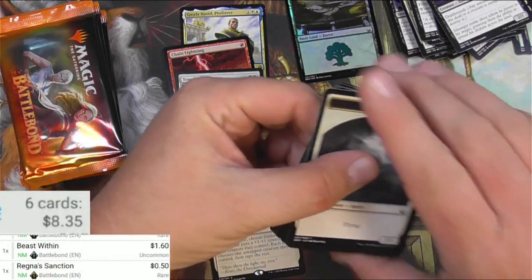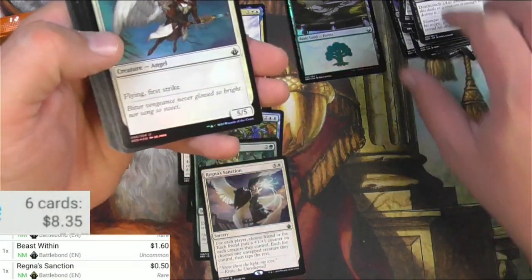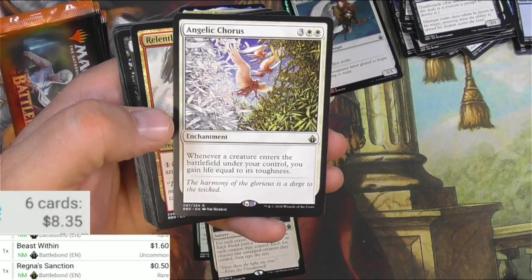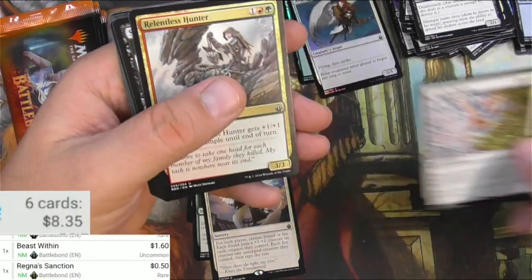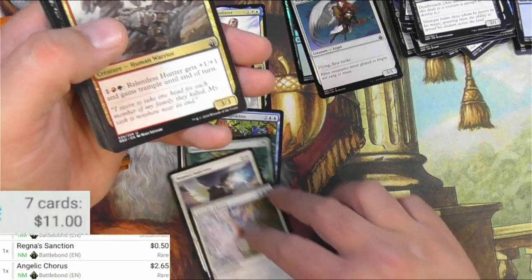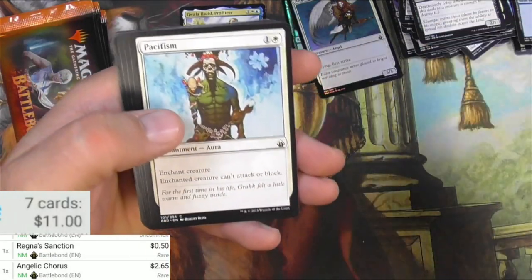The trick is to peel it forward towards you. Angel of Retribution as a foil uncommon, and Angelic Chorus — enchantment. Whenever a creature enters the battlefield under your control, you gain life equal to its toughness. Probably works well with any life gain strategy. Hunter, Blood Flies, Battle Rattle Shaman.